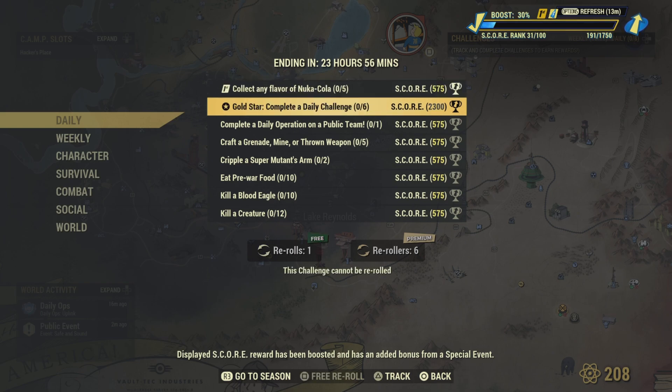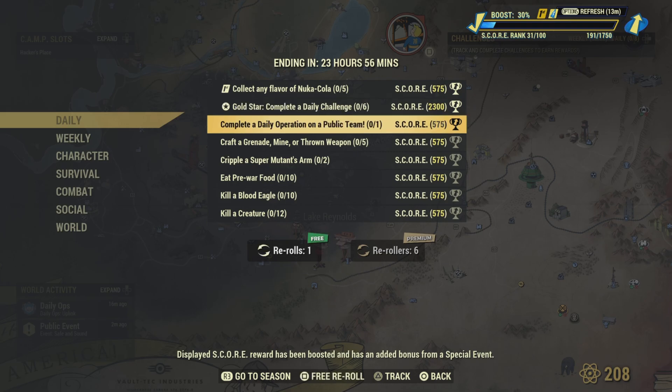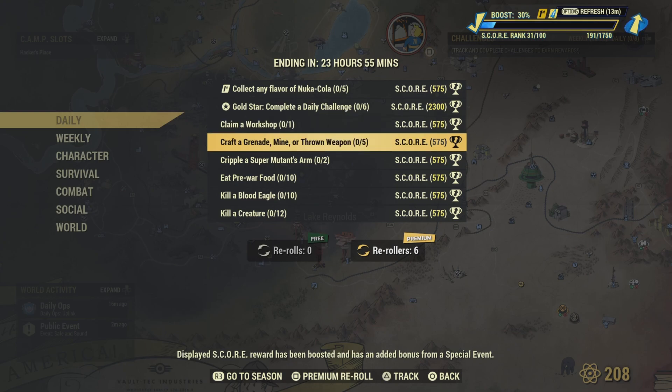Do the daily challenge and you get six of them for the gold star. Complete a daily op — I always re-roll those, I don't like daily ops at all. Claim a workshop — that's not too hard. Crack a grenade, a throwing weapon — you gotta do five of those, pretty easy.